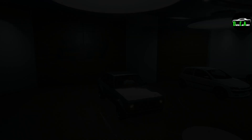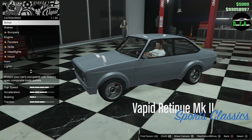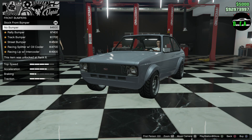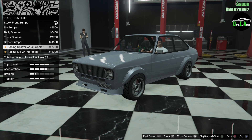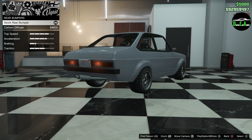Let's get right into the customization. We've got armor, brakes, and bumpers. You can remove the bumper, do a rally bumper, track bumper, active street bumper, race splitter with the cooler, or a racing lip with the intercooler. I'll go with the street bumper — I like that. For the rear bumper, you can add a carbon diffuser. Let's do that.